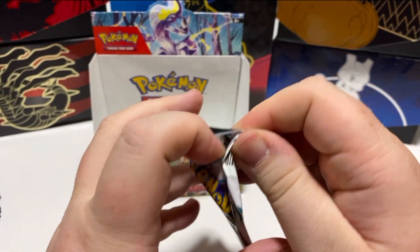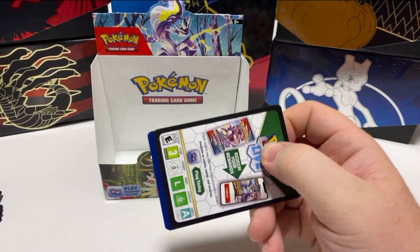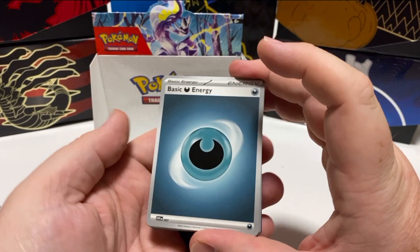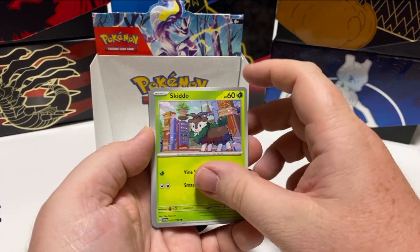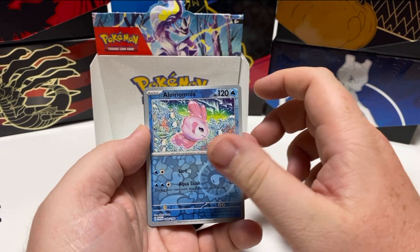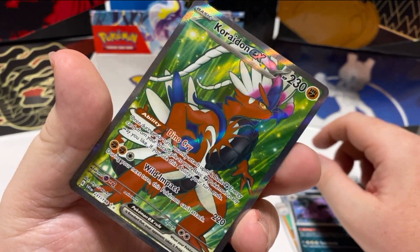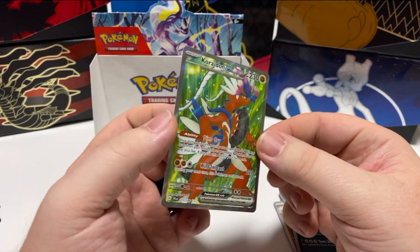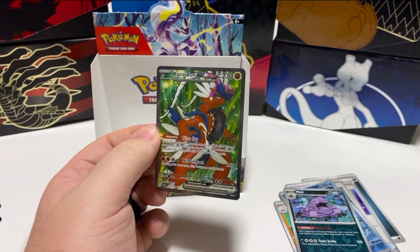And here we go — the last pack for our booster box of Pokemon Scarlet and Violet. We want this to be a good ending. Energy Switch, The Room, Launcher, Skiddo, Medicham, Waxxel, Experience Share, Alamonmola — that's a new card for us — Muck, and we finish off with a Coridon EX. That is a good way to finish. Thanks for joining us — get in the comments and say g'day, chuck us a like, subscribe to the channel, and thanks very much for hanging out and watching. See you next time!